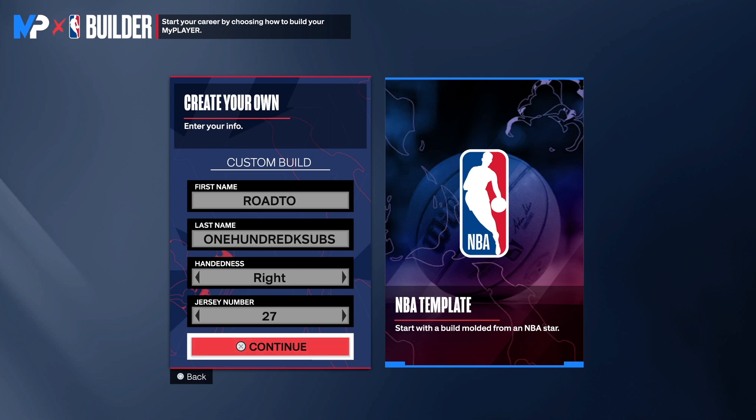We're back with another NBA 2K24 next gen build video. Today I have a special Shot Creating Three-Level Threat — a really good name and a really good build. This build will be able to do everything: you get contact dunks, three-point shooting, mid-range shooting, ball handling, good passing, and you'll also be able to play some defense.